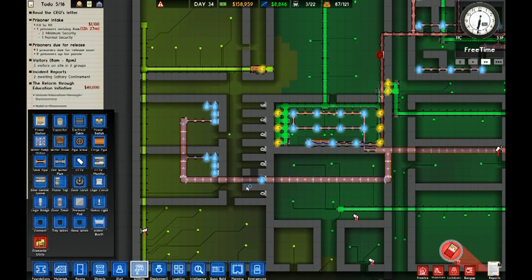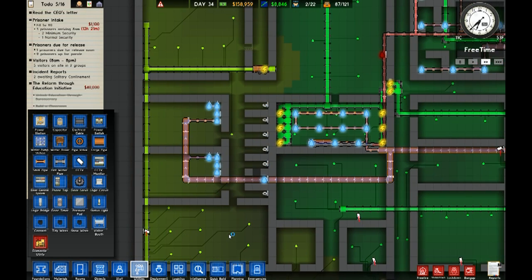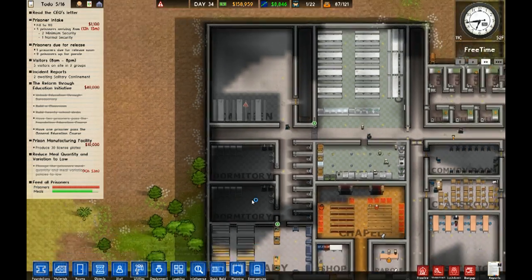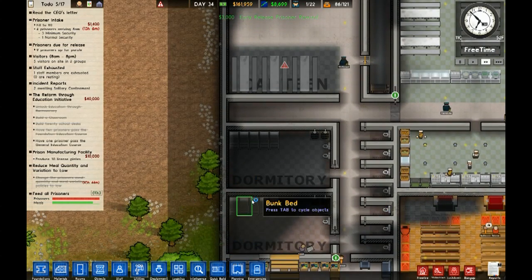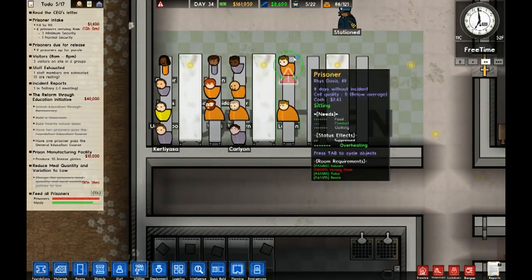Another thing we don't have for these guys is a shower room, so we probably better build a small shower up here. Well, I guess they do have showers in their rooms — they don't have an actual shower for shower time, but they do have showers in their rooms. We'll see how that goes.